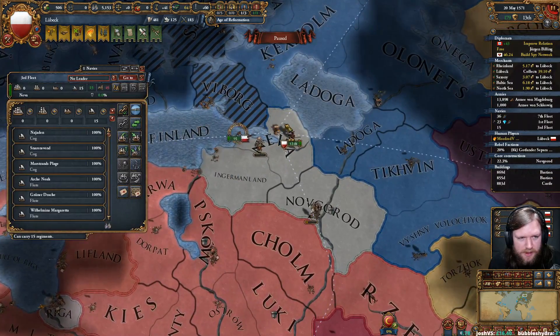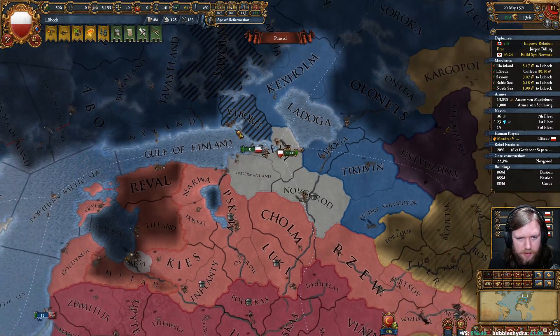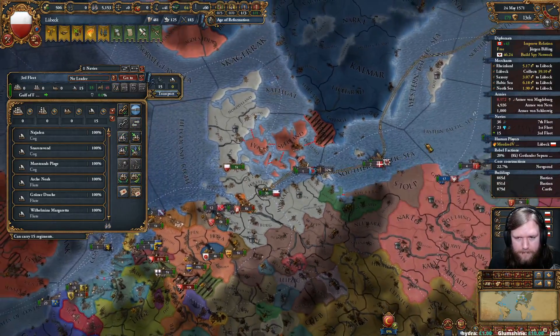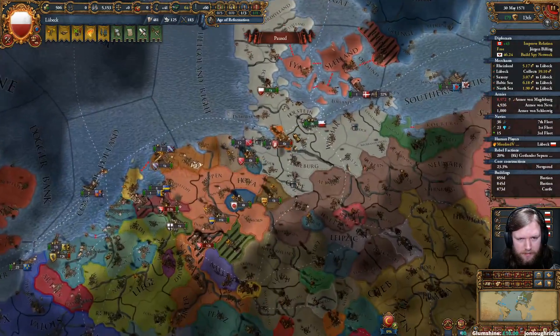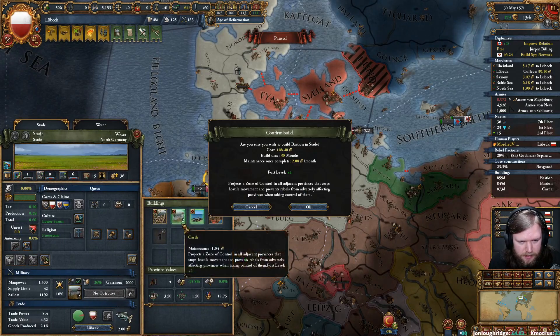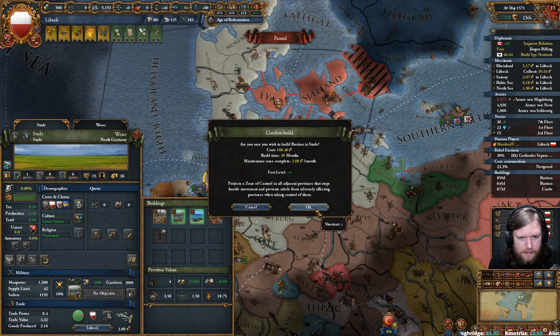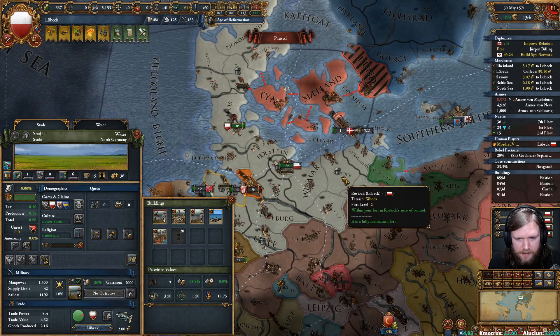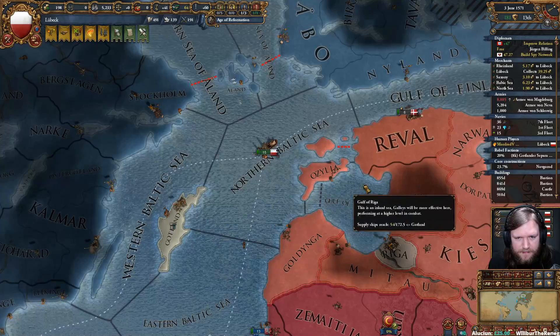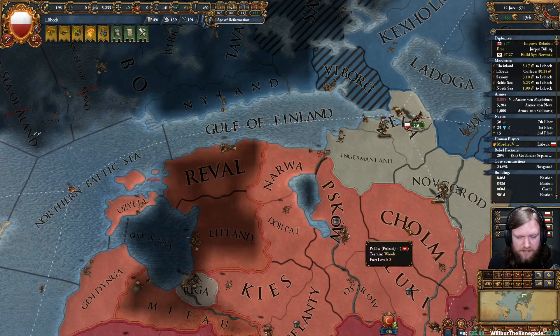These guys can jump on the ship and head back to Lübeck. We can afford another castle — let's get it in Stargart. These castles are all quite cheap because we're not paying the full 400.